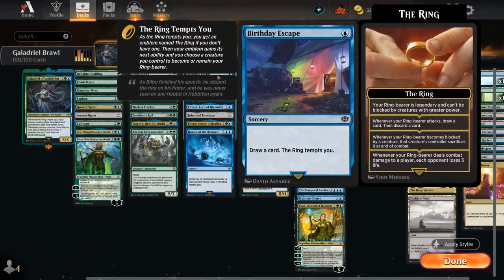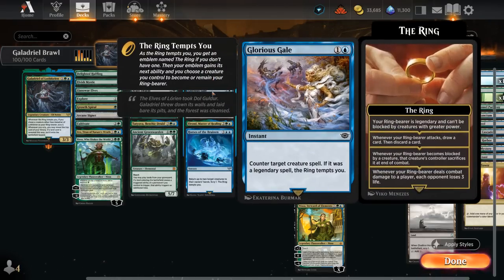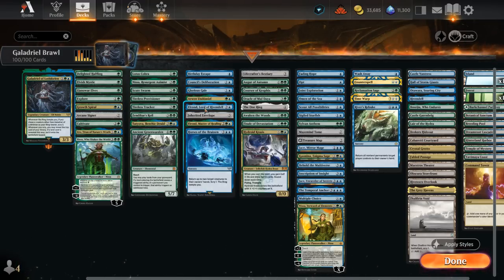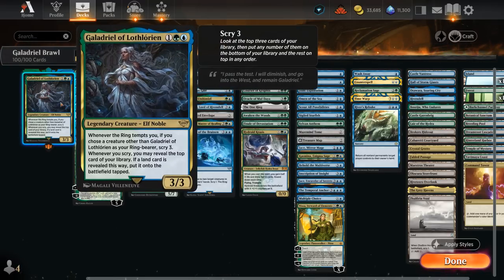Typically you want to wait to play Birthday Escape until after Galadriel is in play alongside another creature that can become our ring-bearer. Council's Deliberation draws a card, and if we end up Scrying while it's in the graveyard and we control an island, we get to draw an extra card. A Glorious Gale is a counterspell for creatures, and if it's countering a legendary the ring tempts us. There's Arwen at 2 mana, getting a +1/+1 counter on a creature we control whenever we Scry — that can add up very quickly. Elrond gets to Scry 1 whenever it or another creature enters a battlefield under our control, and if it's the second time it resolves, we can have the ring tempt us, which can result in even more Scry with Galadriel.